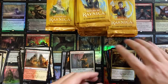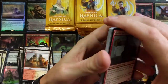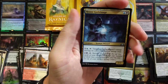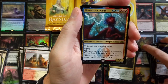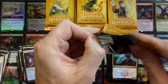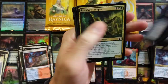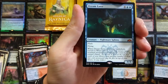Assassin's Trophy — that's the big hit everybody wants, and for good reason. Probably the best removal we've seen in a long time. House Guild Mage, the old Rook, and we got Niv-Mizzet up in here. What a really good box — that Assassin's Trophy, lordy lordy!